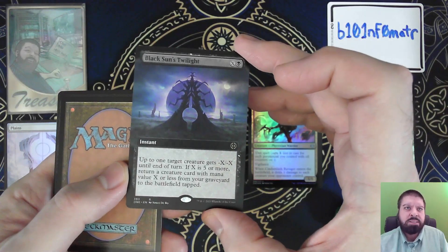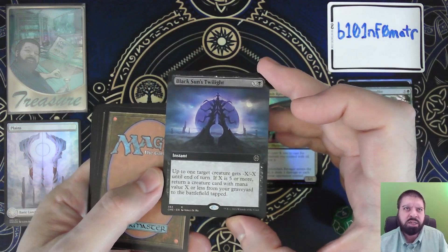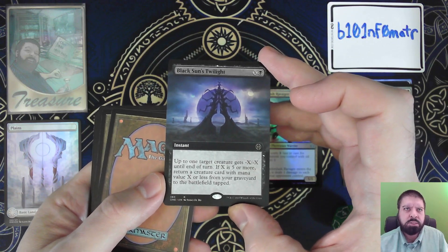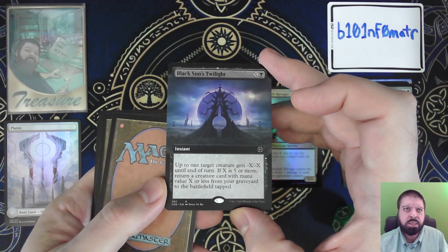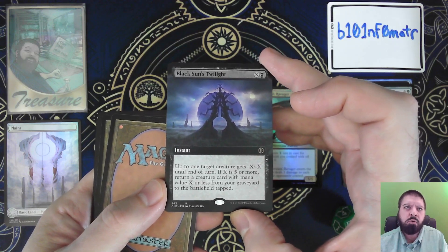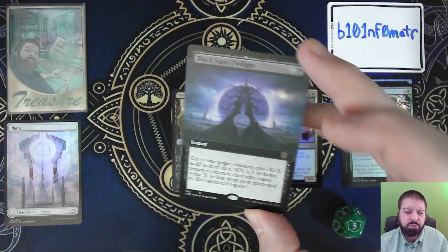Black Sun's Twilight — they have a whole cycle of Twilights instead of Zeniths for the suns. Up to one target creature gets minus X, minus X until end of turn. If X is five or more, return a creature card with mana value X or less from your graveyard to the battlefield tapped.